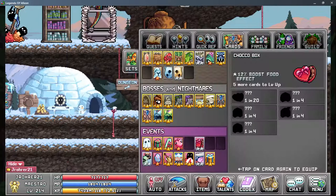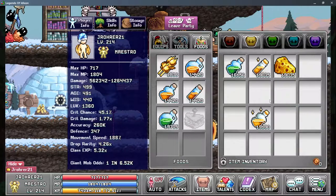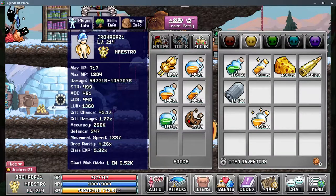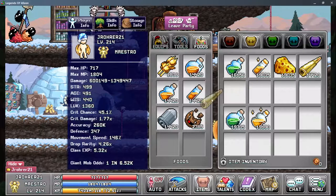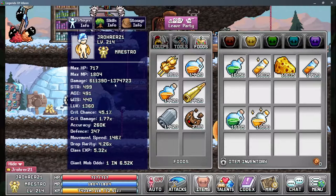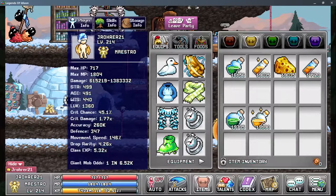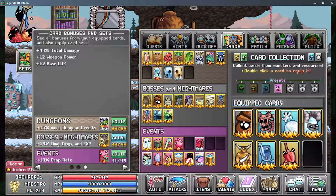With all food equipped to demonstrate that, going up to 1.3 to 1.37 or 1.38 million. Cards can do a lot. Your card set on Bosses and Nightmare is going to be your most important card set — without it you lose around 200k damage, so it's big.